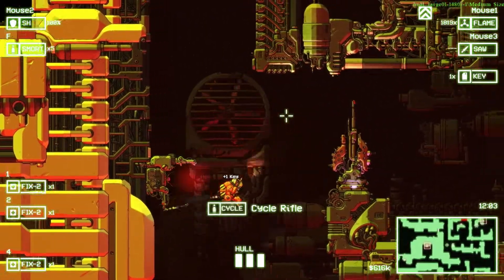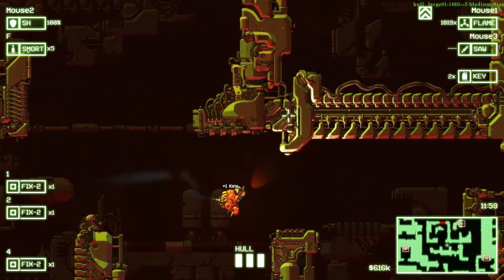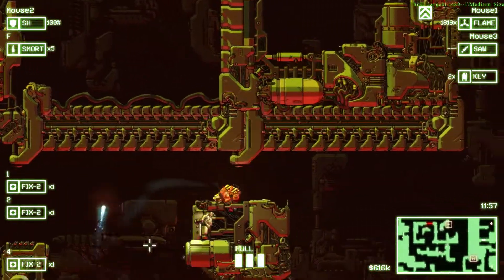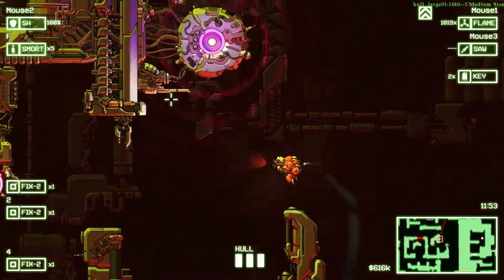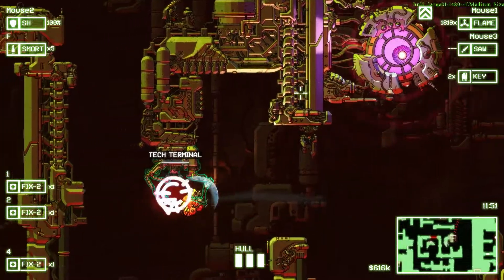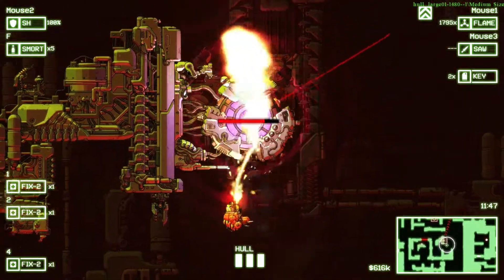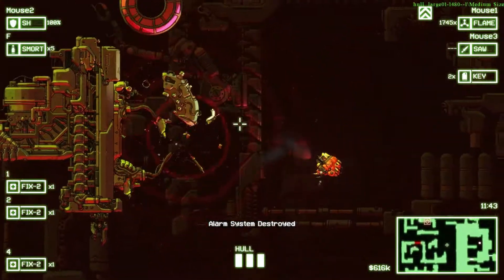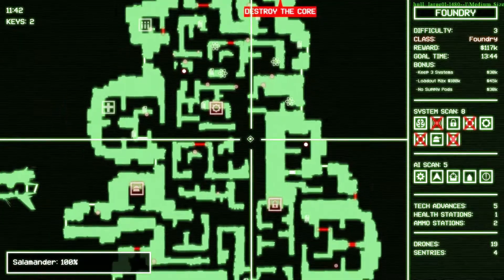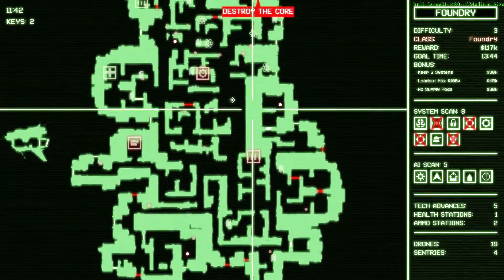Luckily, there really doesn't seem to be very many drones in the entire ship to begin with. It's not the end of the world that we've tripped the alarms because there's not much to actually kill us out here. I'm going for the tech first, then I'm going to kill you. Alarm system down — that's pretty easy. At this point, we've basically done it. That was pretty easy.